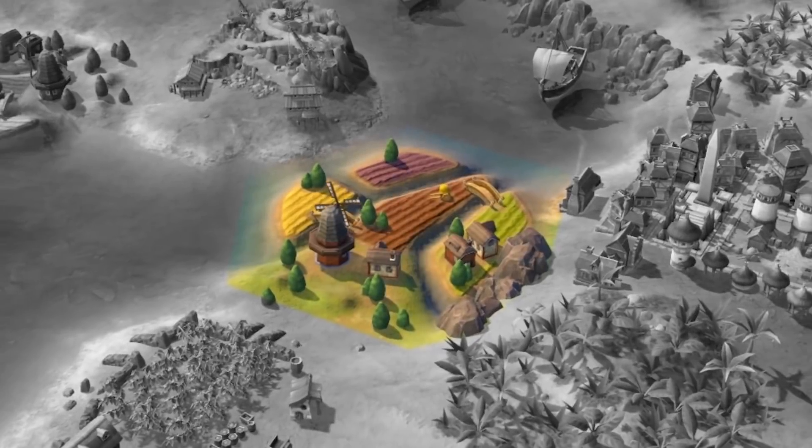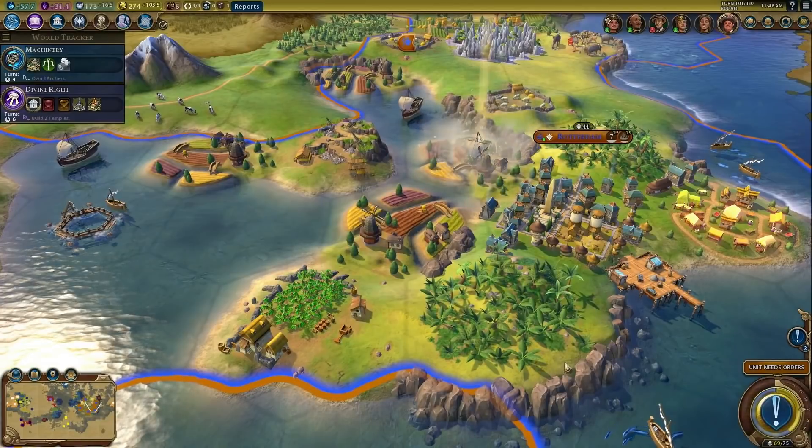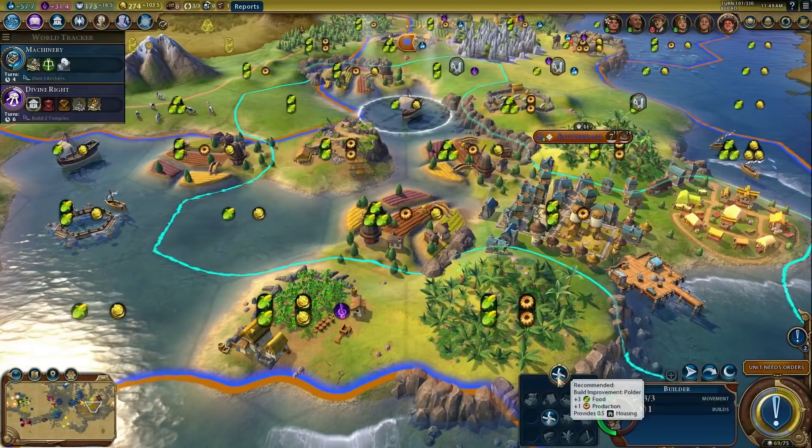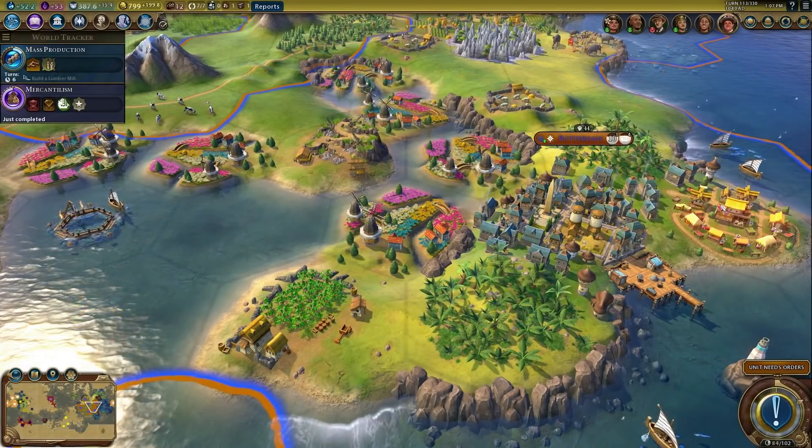The Netherlands' unique improvement is the polder. These improvements, placed on water tiles with sufficient adjacent coastline, provide food, production, and a bit of housing. Polders gain additional bonuses with later civics and technologies.